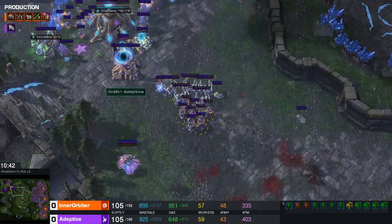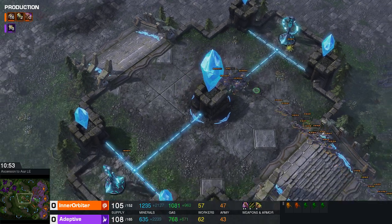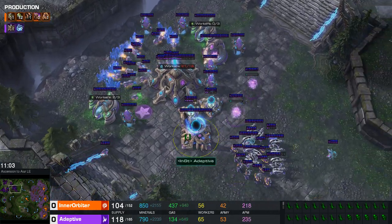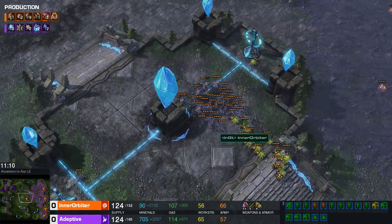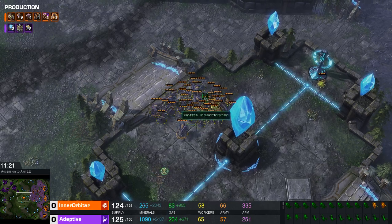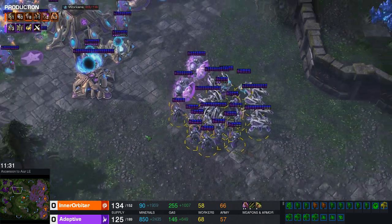That's basically the perfect counter to Lurkers if you don't have Colossi or Disruptors. Disruptors did change — we don't really use those anymore because of the charge-up timing. Adaptive pours on more aggression with enough bank to keep it going. I'd like to see some Storm upgrades coming out for Adaptive though, because against this light unit army from Inner Orbiter, Storm would just melt right through it. There's good AOE through the Archons, and Archons are also a great answer against light units. With no more Lurkers in the mix, the fight is easier — it just comes down to Baneling hits. There are no Sentries, so no Force Fields to keep Banelings out.